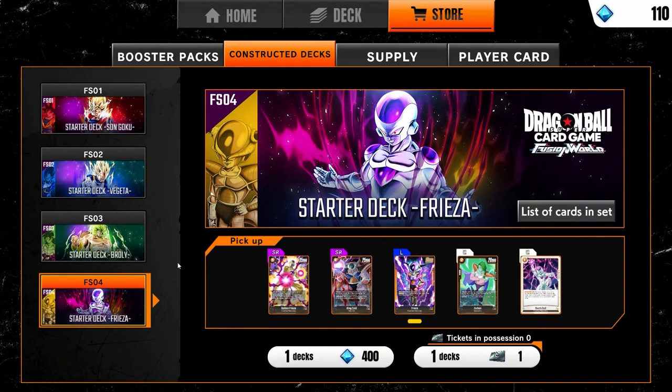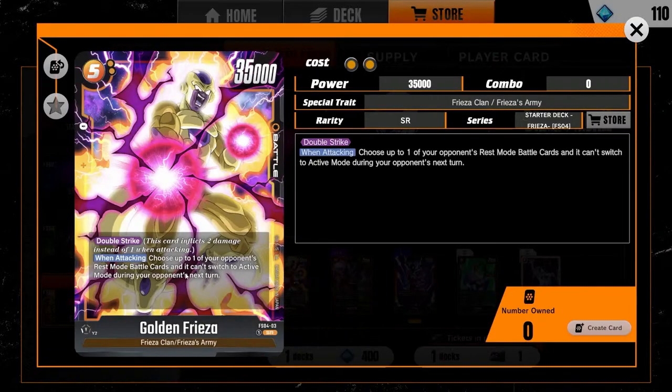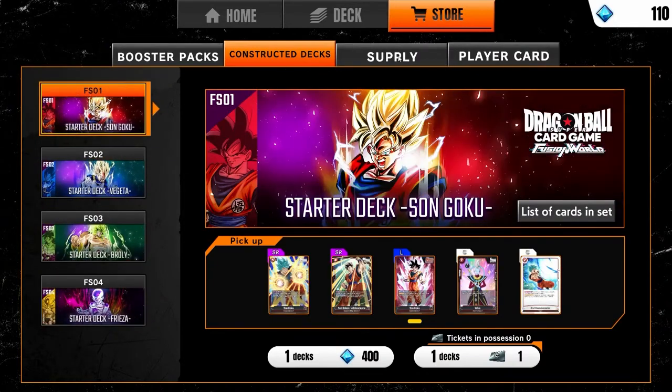Yellow is a stun color. Whenever a card attacks it's put into rest mode, and stun decks are all about taking advantage of cards in rest mode — KO-ing cards in rest mode, preemptively putting cards in rest mode. This Frieza card, for example, can keep cards in rest mode so they won't be able to come back or be used during the next turn. There's a lot of stuff you can do with each of these decks.